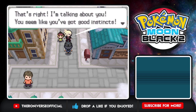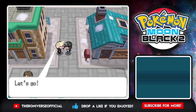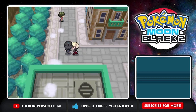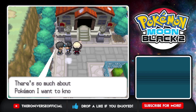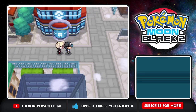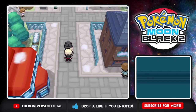I need someone I can trust beside my partner Pokemon — a person I can trust. Talking about you — you seem like you've got good instincts. Let's go find Bianca, and you're gonna follow me around. Why not? I'm just gonna go straight to her. I think none of the NPCs really changed. That looks like a different sprite though — I don't know how much has changed honestly. I'm hoping it's a lot.